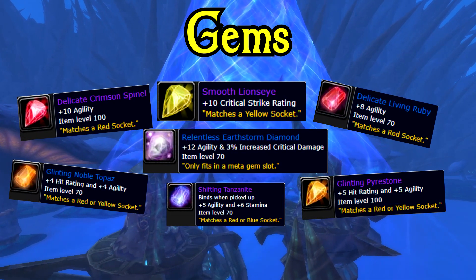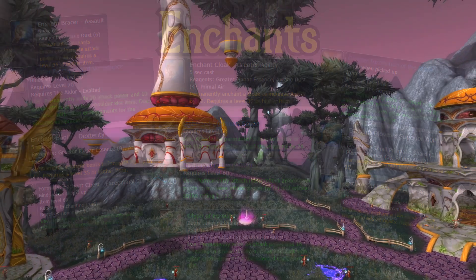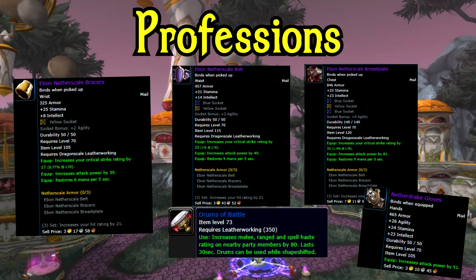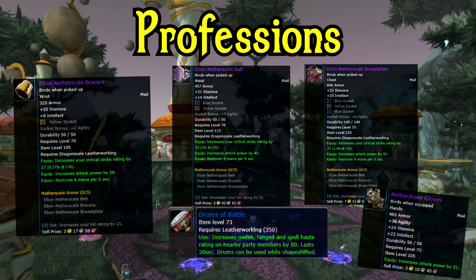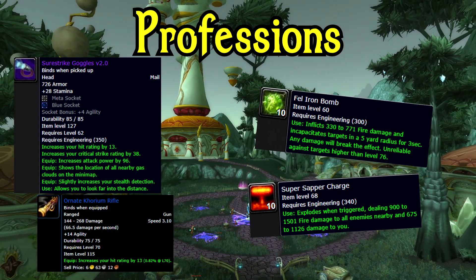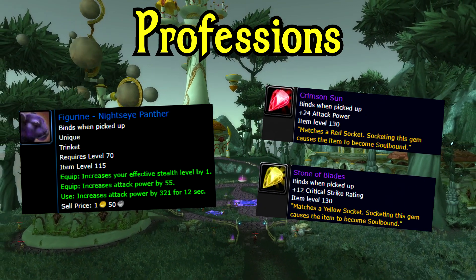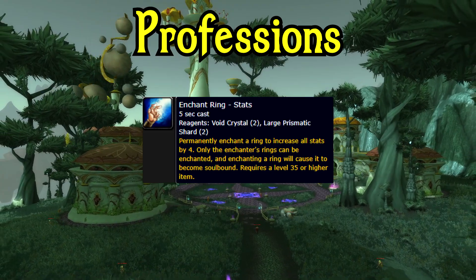Following the stat priority, these are the gems you'll want to aim for. Same thing goes for your enchants. And these would be the consumes you want to get. As far as professions, you luck out with leatherworking because not only do you get the drums, but you get some very nice gear throughout your TBC journey as well. For your second profession, you could go with engineering for even more utility and some nice gear as well as weapons. Jewelcrafting is a good choice for some nice pieces along with some exclusive gems. Enchanting is always a good choice for the ring exclusive enchants.